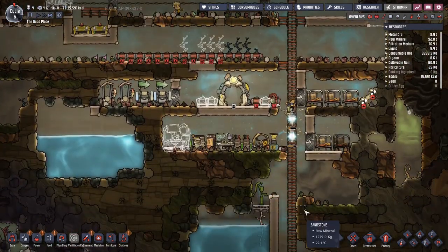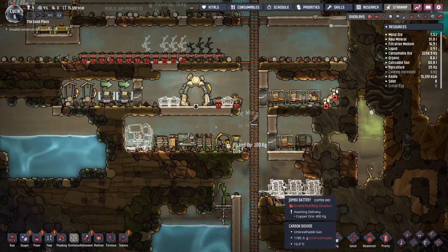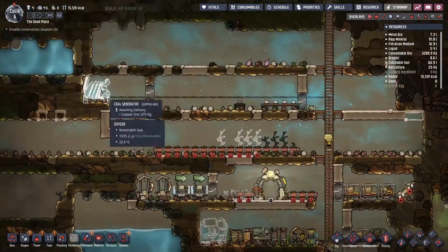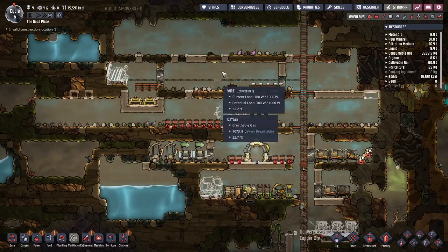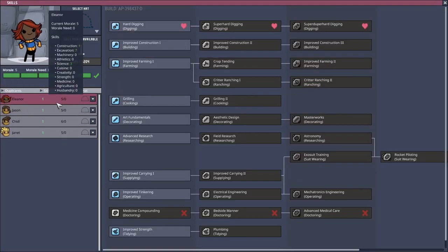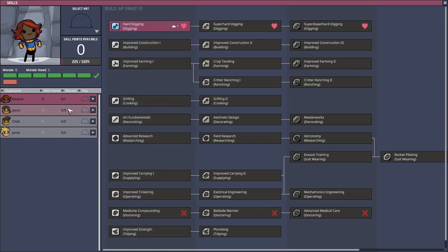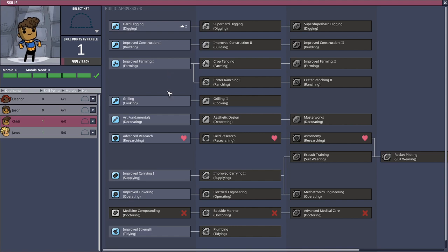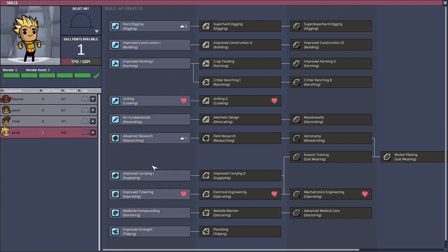We're also going to need extra battery banks, so let's put something across here for additional power storage. I'd prefer five batteries for this one coal generator but we're limited on space until we get more skill points. Everyone has skill points now — I should have noticed sooner. Eleanor and Jason are immediately going into hard digging. Chidi is immediately going into advanced research so they can use the advanced research station.